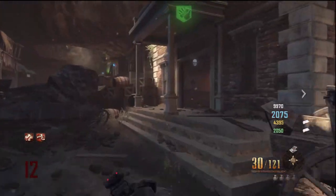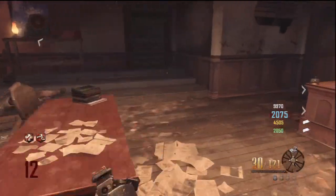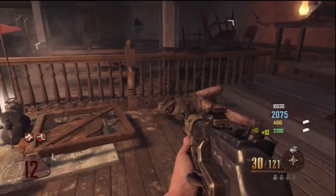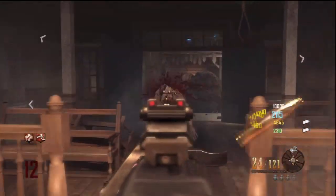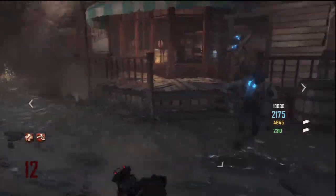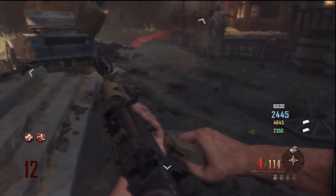The last thing that it can do is when you kill zombies, sometimes it drops little coin bags. When you pick these coin bags up, you can get anywhere between 5 and 20 points, I believe. You can also get little ammo pouches — there's little bullets — and you'll get ammo for your gun. So that's something cool that it can do.